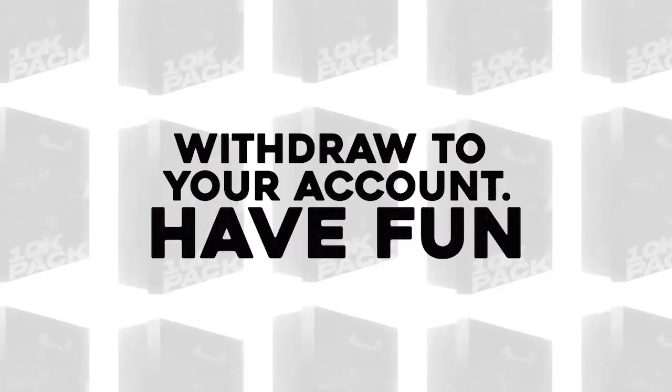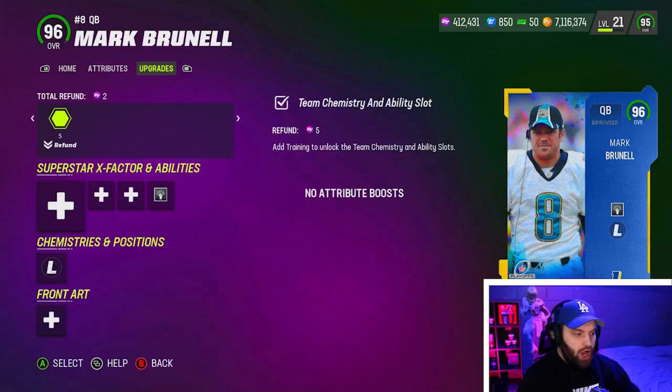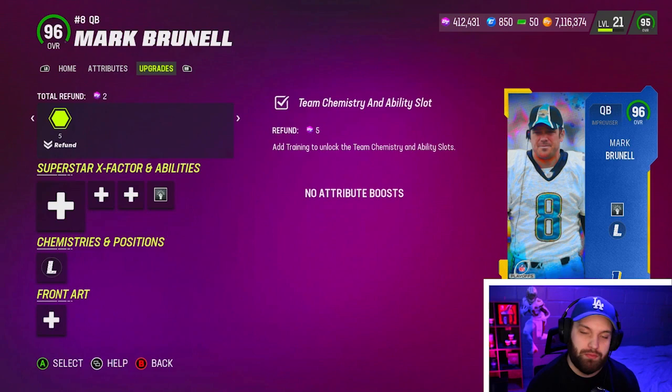Before we start today's video, I wanted to give a huge shout out to today's sponsor, muttpacks.com. You can click the link down below and open exciting packs, win tons of coins, and withdraw your account right away. You can use promo code 'chew' for 15% off, and when you sign up down below you can get a free 10,000 coin pack as well.